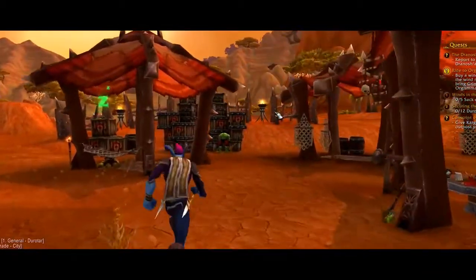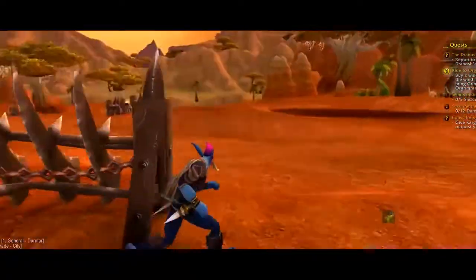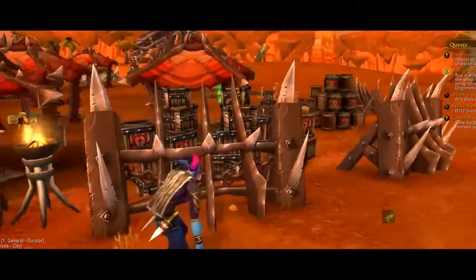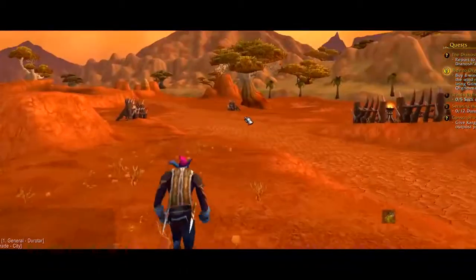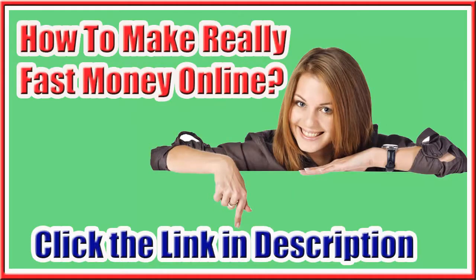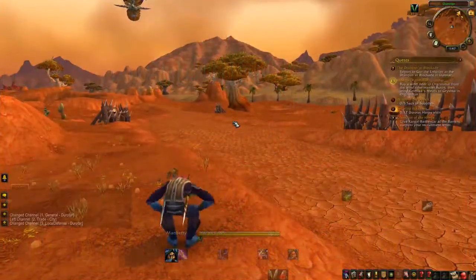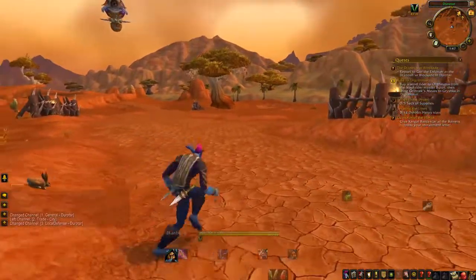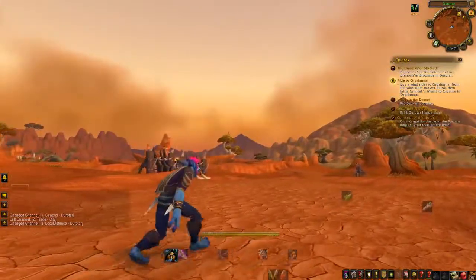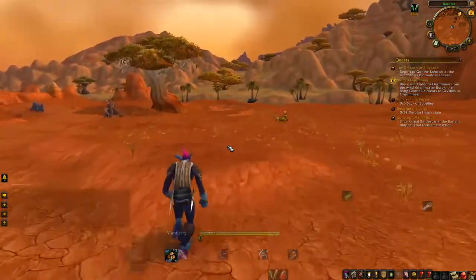So right now we have a troll in Durotar in a whole new setting for World of Warcraft. The sands look even better, the game looks more cinematic, it looks like you're straight out of a movie. Of course there are all the effects you can apply in Sony Vegas to make the game look even better, but let's take a look at what the game is really going to look like.